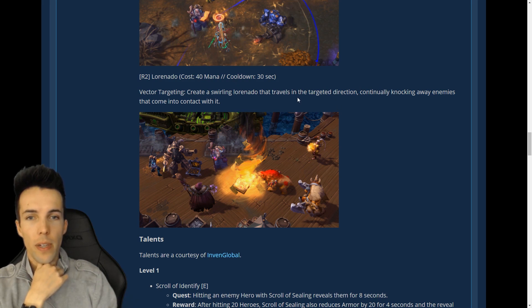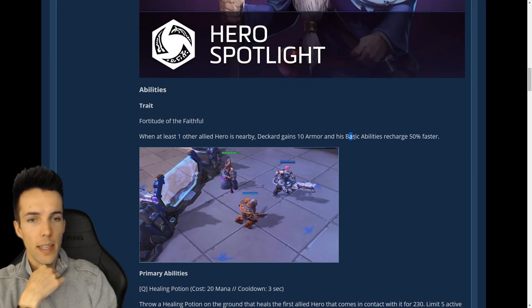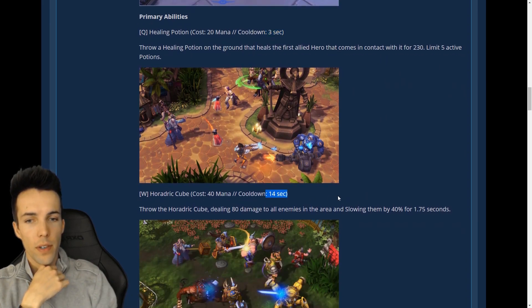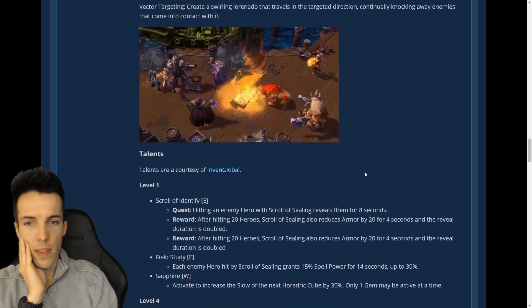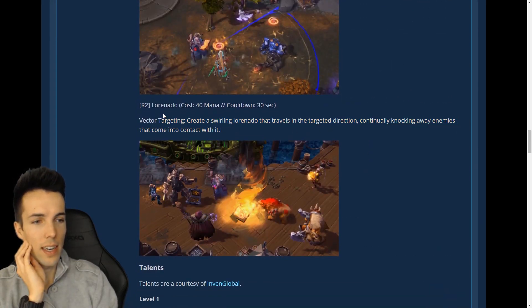Can you control it? It travels in a targeted direction — so it's like Naga Sea Witch's alt from Warcraft 3, Lady Vashj. Some cooldowns are going to be shorter, especially the basic abilities, because of his trait: 3 becomes 2, 14 becomes 10, 16 and so on. Yeah, it's like Naga Sea Witch alt.